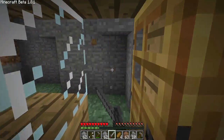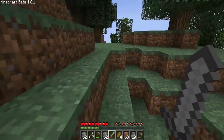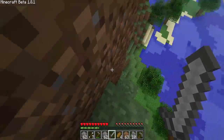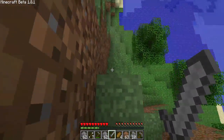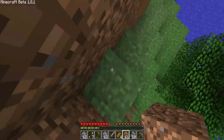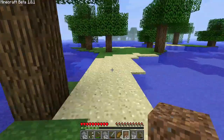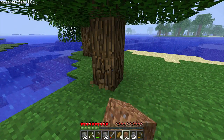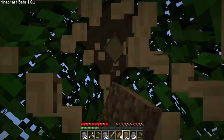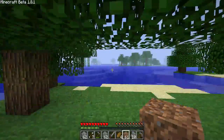I need to get some more wood. This is the first time you're seeing the outdoor regions of my little area here. We're pretty much completely surrounded by water and we're high up in a mountain. We just need a small amount of wood — just enough so we can make a couple more chests and some sticks for some more pickaxes, maybe some ladders, torches, things like that.